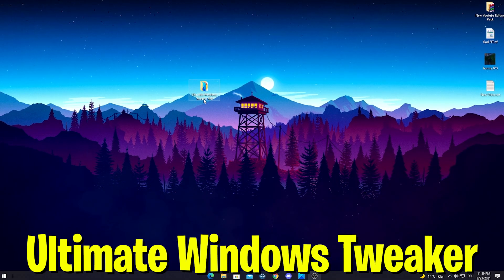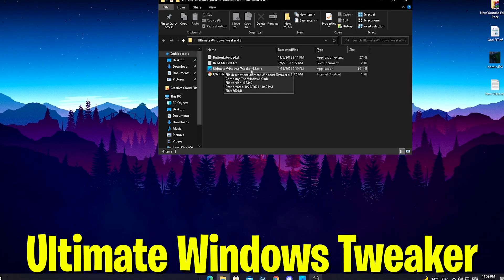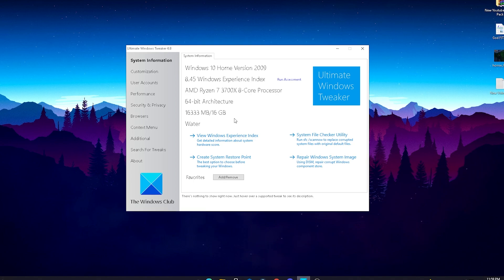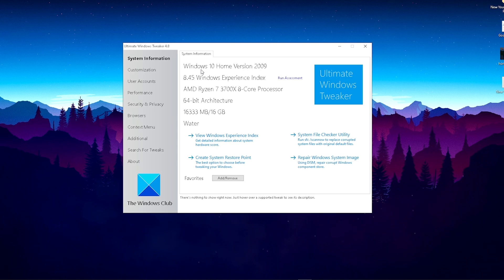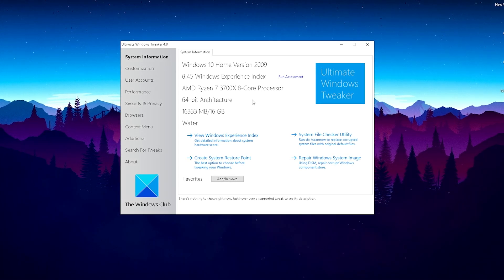Once you have this program on your desktop, just simply double-click onto it and press the Ultimate Windows Tweaker 4.8 EXE to launch the program — I already did it here in the background. This is how it's going to look in the first place. It's going to tell you literally everything about your PC: Windows 10, Ryzen 7 3700X, and stuff like that.